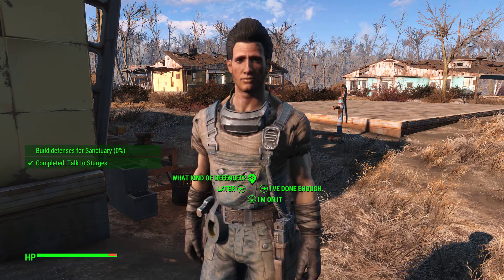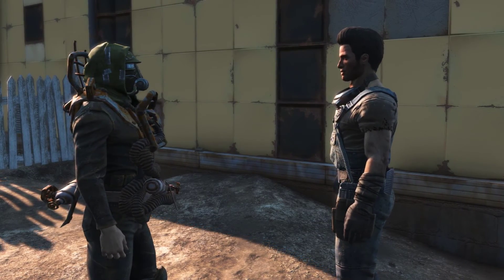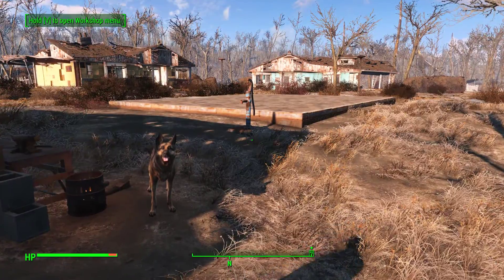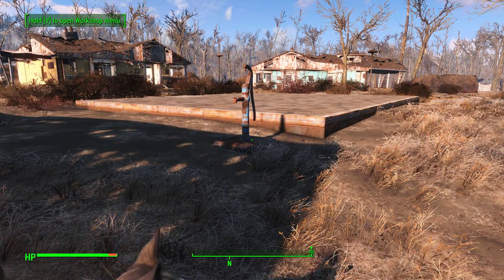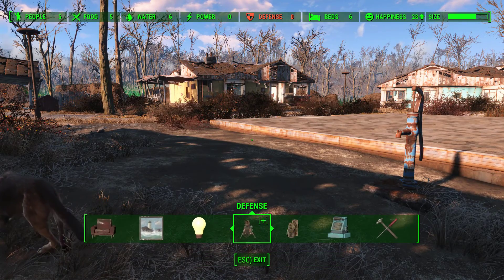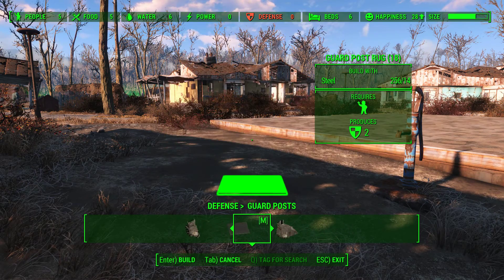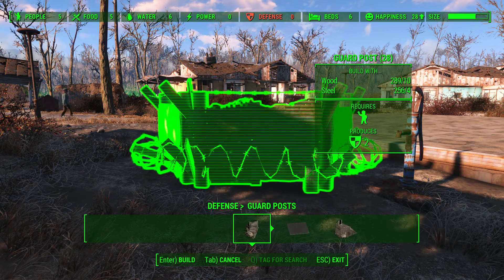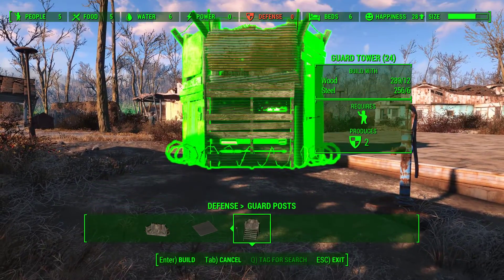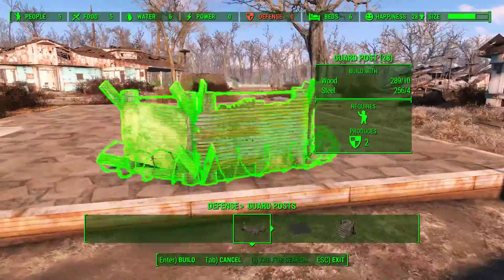What kind of defenses? 'Walls, sandbags, turrets — whatever you can put together.' Oh boy. Defenses, defenses. Four steel, fourteen steel — holy cow, that's a big thing. I'm just gonna go and make it easy and place two of these things.